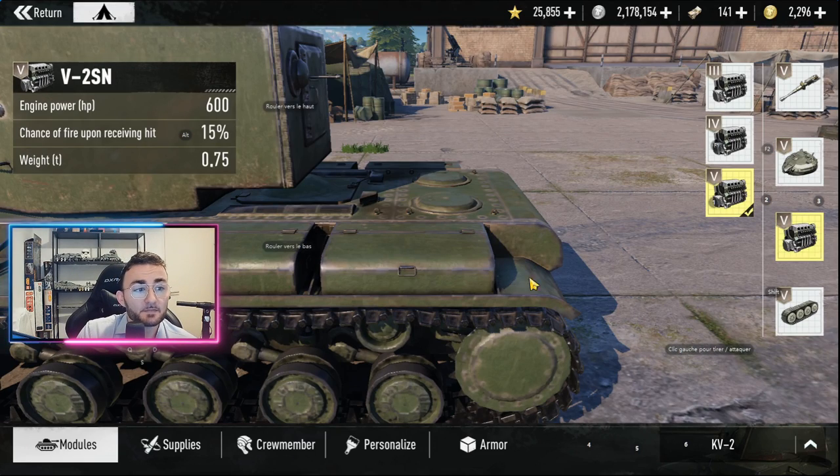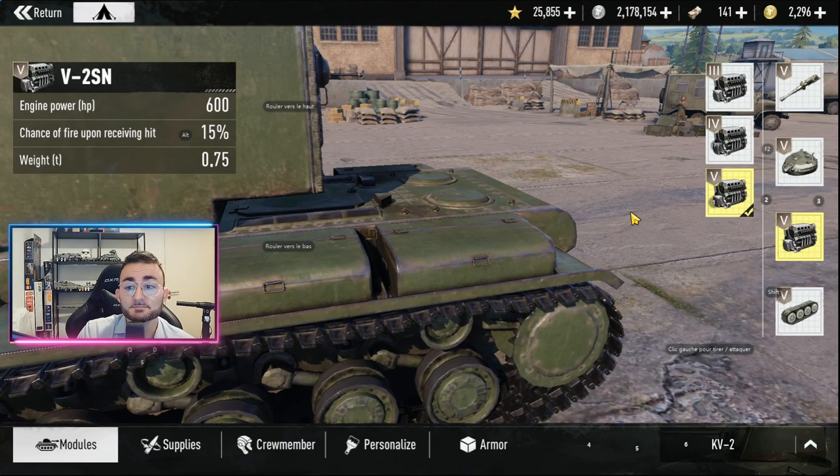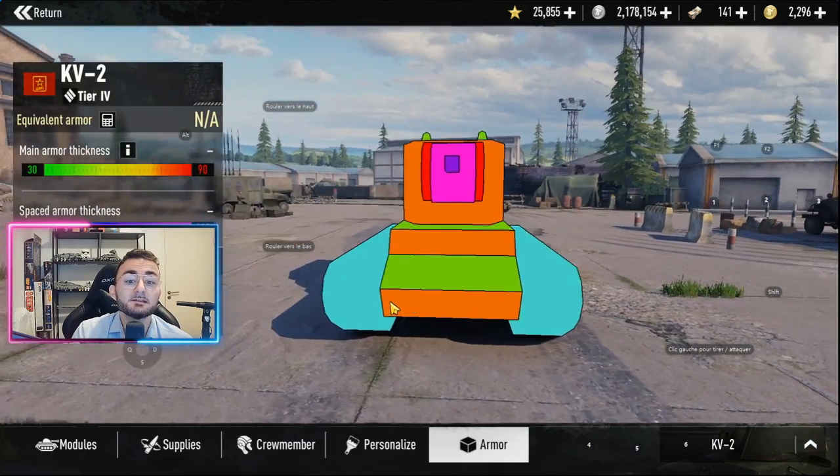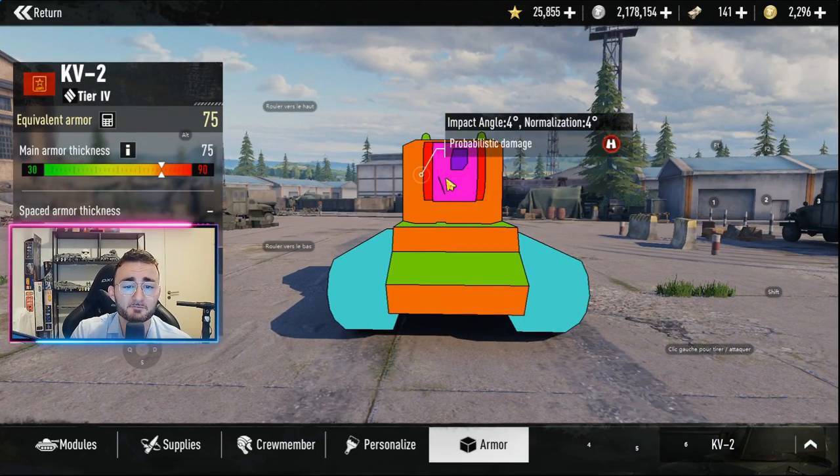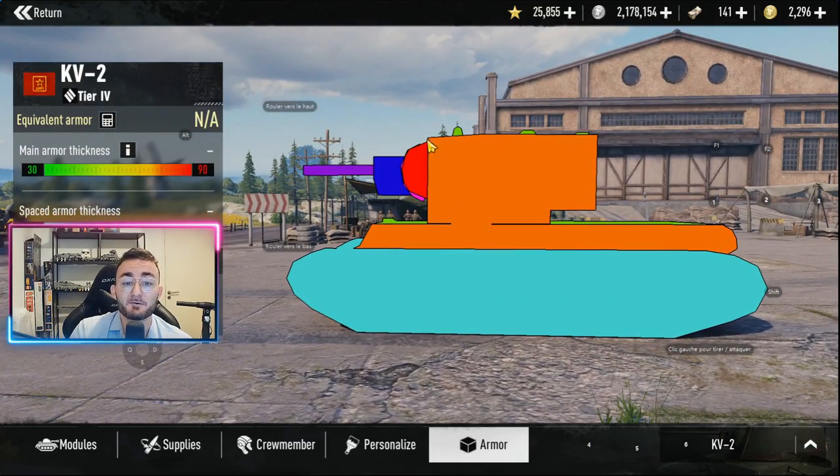Gun dispersion aside, the engine power of the tank doesn't seem to be enough to reach maximum speed — you're going to feel kind of sluggish and slow. At the same time, your armor is definitely not meeting expectations because you are going to get penetrated quite easily by everything, due to the fact that the turret is quite flat.